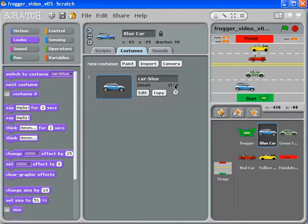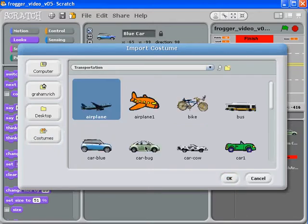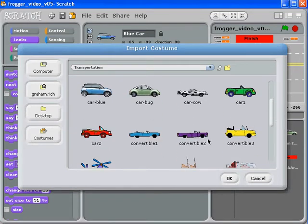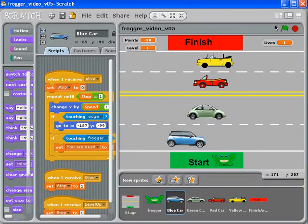Right now my blue car has one costume. So if we import from the costumes area and go to Transportation, we could pretty much choose any car we wanted to. There are two cars — let's keep it blue for now because I don't want to be too confused. And if I go to my scripts...